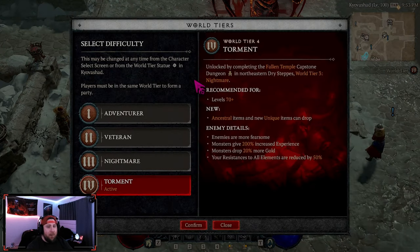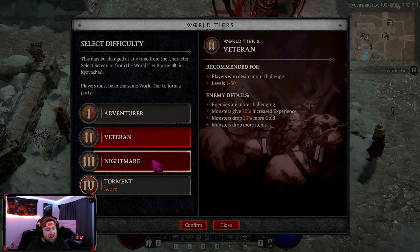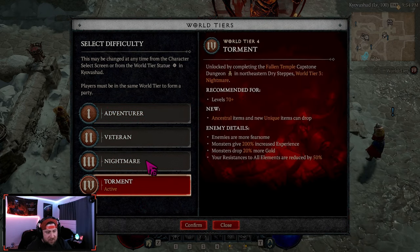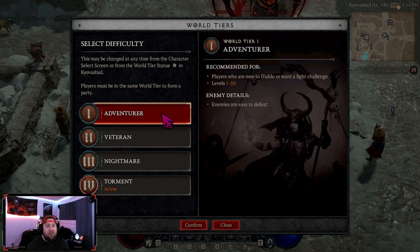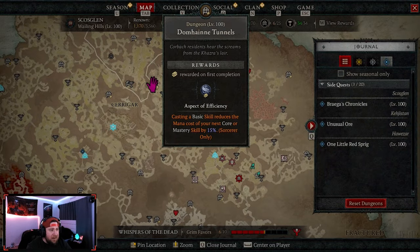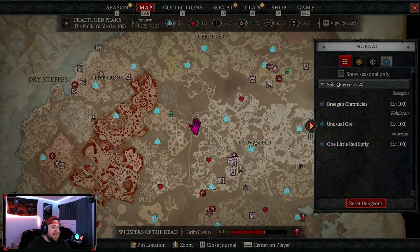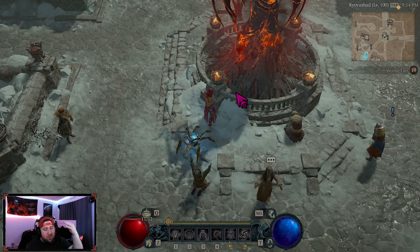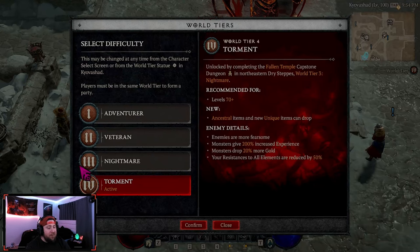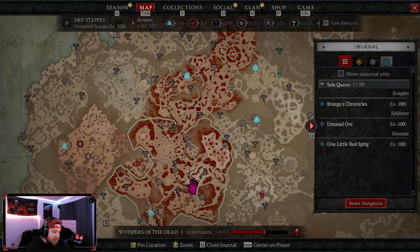Shout out to my community again so I don't miss any juicy details. One last thing about the Helltide: it is coming to every single world tier. No longer do you have to wait until World Tier 3 — it will be available starting in World Tiers 1 and 2 all the way up to Tier 4. This gives you another way to level your character if you don't want to farm a specific dungeon, do Strongholds, or get carried. Helltides will always be three levels ahead of you, making them a great leveling option.